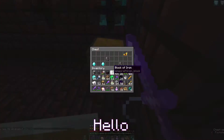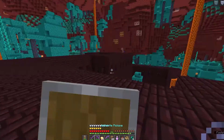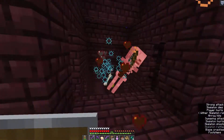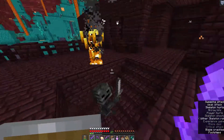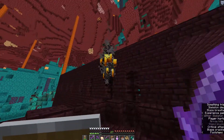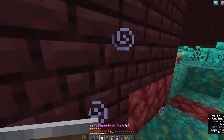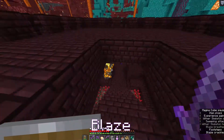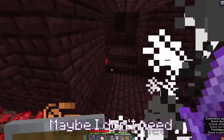Let's go - a chest! Diamonds are useless now. Oh, that was easy. With every fortress there has to be a blaze spawner, right? Oh, a skeleton. Oh my god, you scared me. Blaze! Let's go. Maybe I don't need a blaze spawner after all.